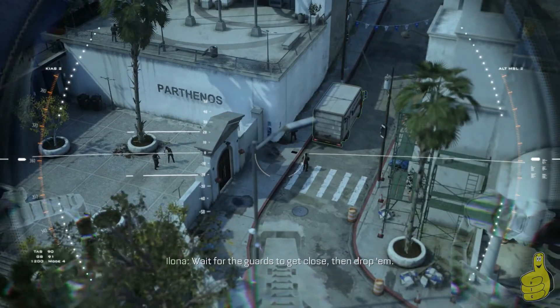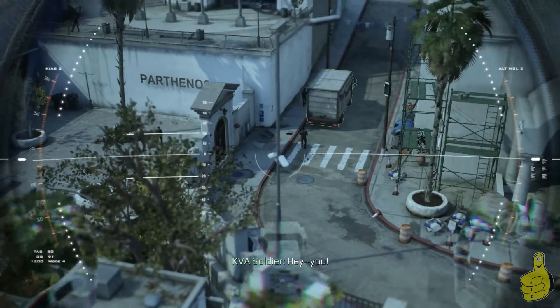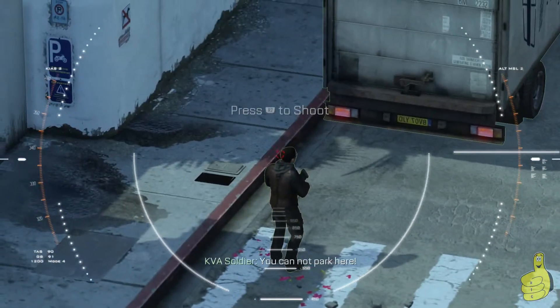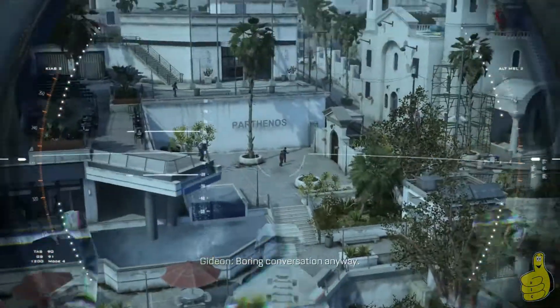If you happen to miss this spot or just don't realize it, there is one other spot you can do it later on in this mission, where you have three guys in front of a garage — on top of the garage parking structure.